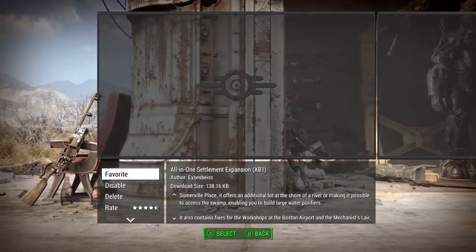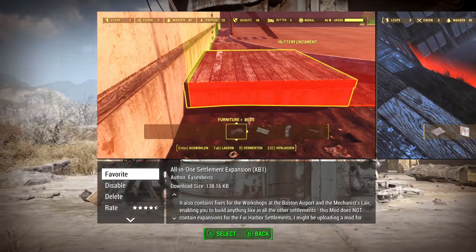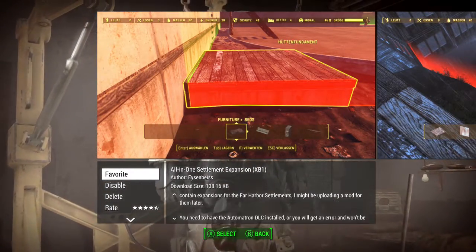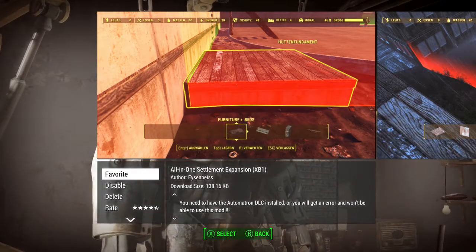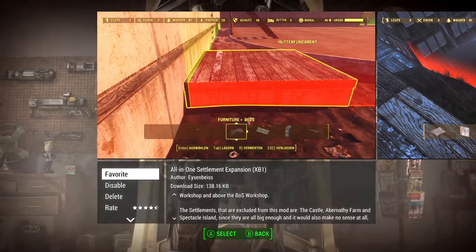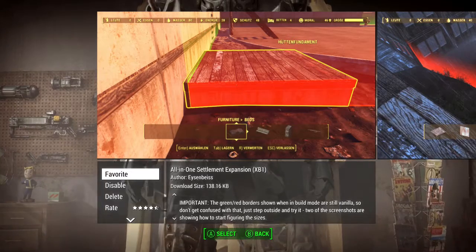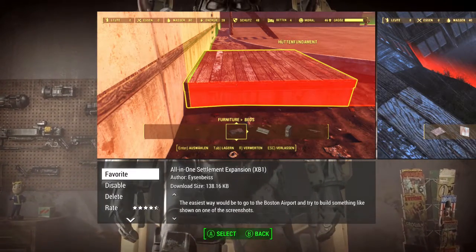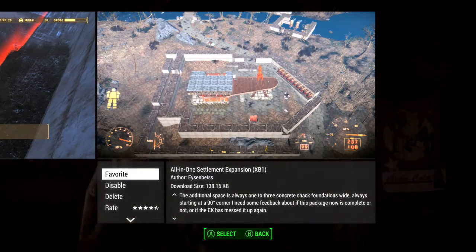All-in-One Settlement Expansion fixes workshops so that at the Boston Airport you can have a second floor and all sorts. You do have to have the Automatron DLC unfortunately for those who don't endorse season passes. This is a really good mod — it adds a few bits and also expands what you're doing as well.